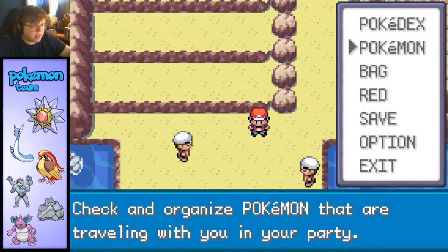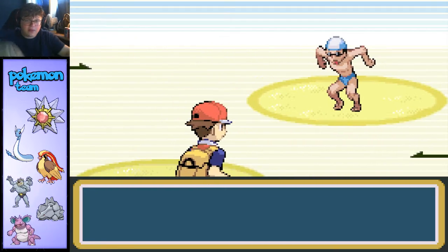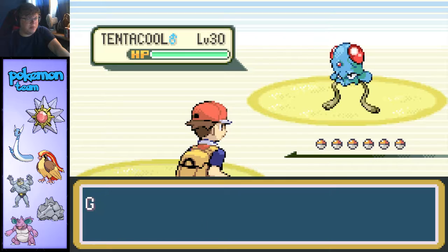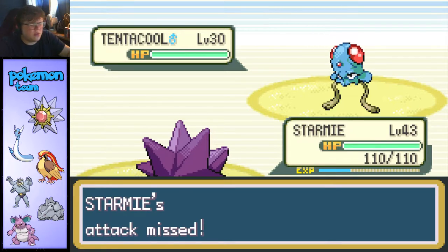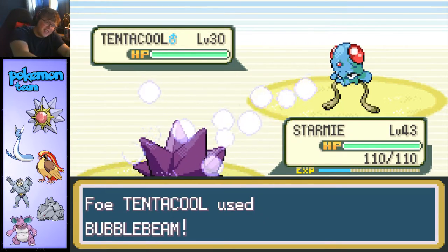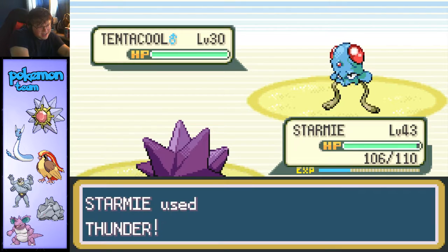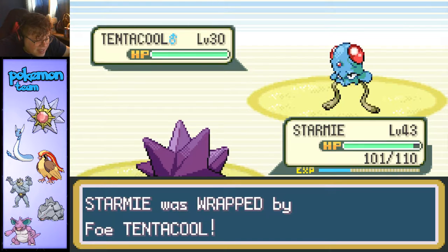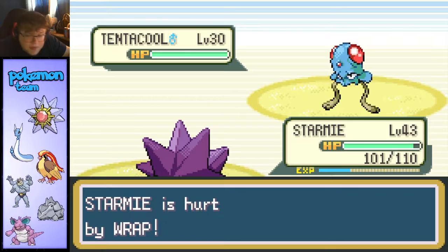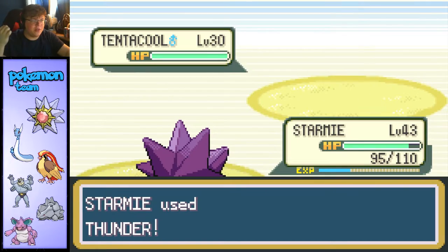All right, let's go ahead and start battling — we've got a lot of people to fight. It's gonna be another one of those long couple of episodes where we just have to fight through a bunch of people, and we're gonna be fighting a lot of Tentacools. I should probably buy some more Ethers for Thunder — there's only 10 PP and you missed, Starmie. The PP on that has a limited supply. I'm literally one fight in and I gotta go back and heal.